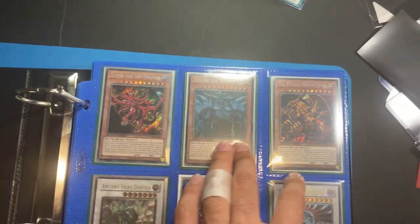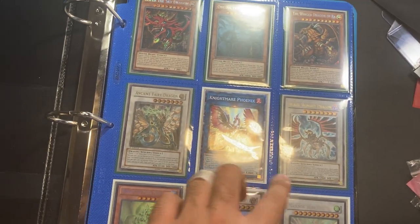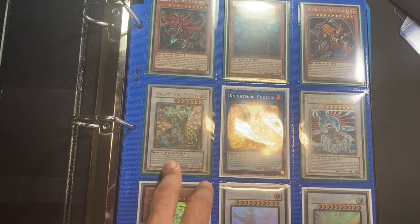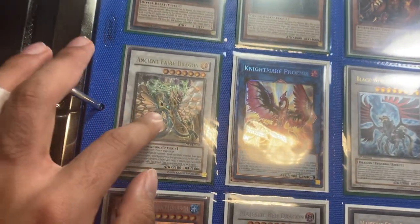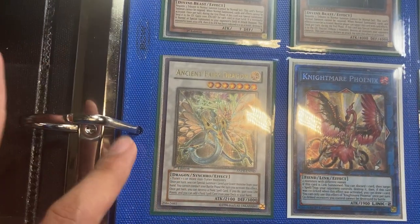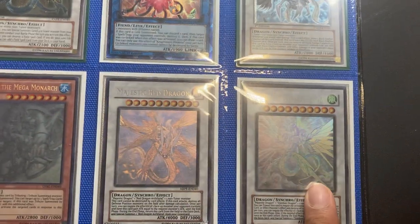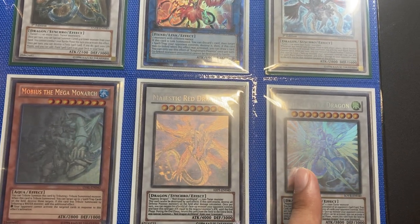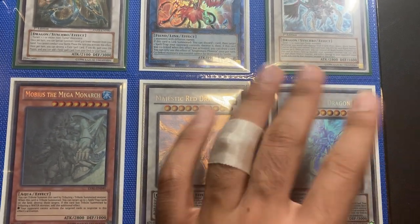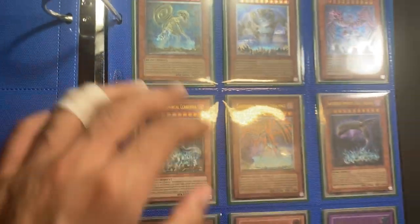I got some Speed Duel Secret Rares, God Cards up top, Nightmare Phoenix Collector's Rare, 1st Edition Blackwing Dragon, Ancient Fairy Dragon, 1st Edition Ultimates, some Ghost Rares. As you can see, everything is near Mint besides this, which has a binder ding, although it looks great from the front. This one has some surface scratches, and this one is Light Play slash Mod Play because it has a weird indentation crease on the back — it doesn't affect the front at all, doesn't go all the way through the card.